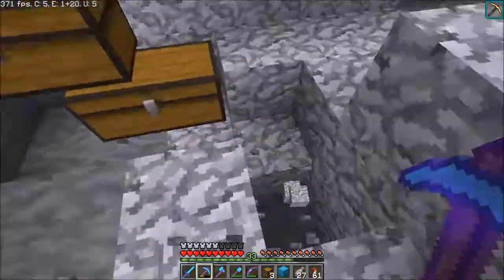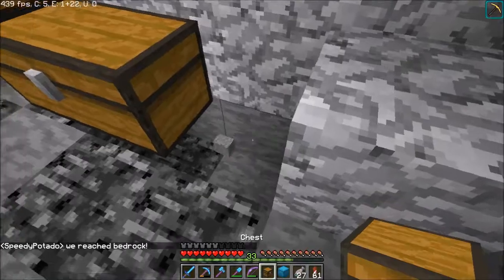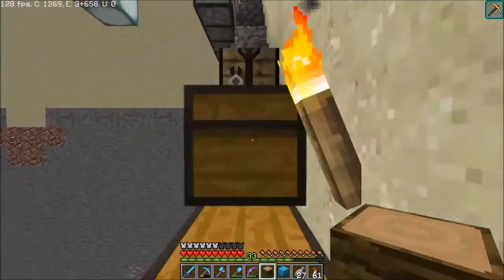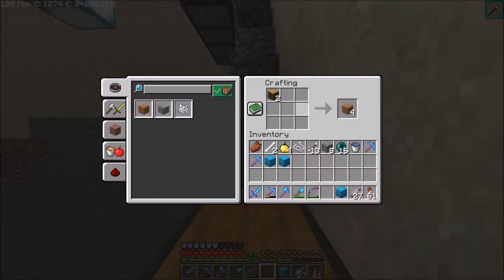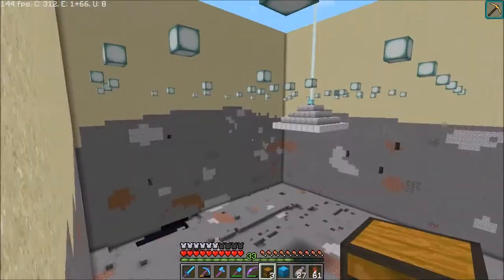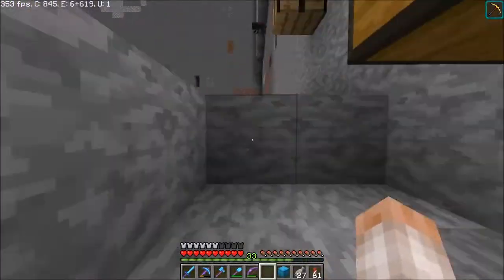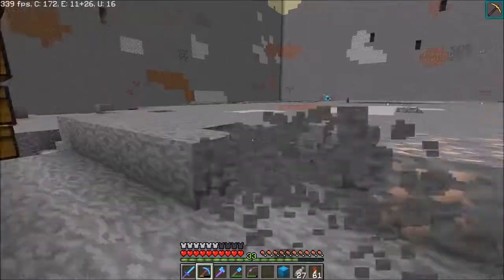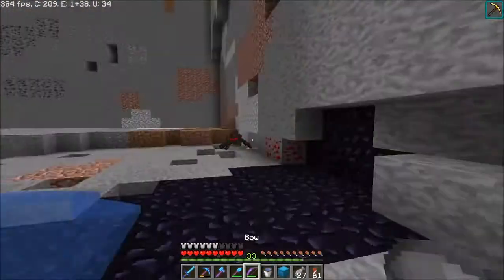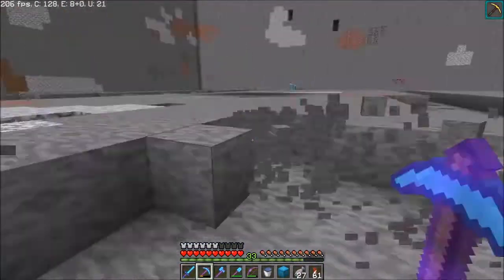On this server we have a special plugin that says if we haven't found any diamonds from level 16 to 5, within a certain number of blocks, it just pops a single one out. Maybe it's because I've made such an impact on this area that it's giving me diamonds quicker than it's giving him diamonds.